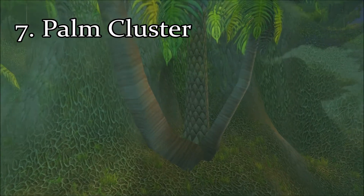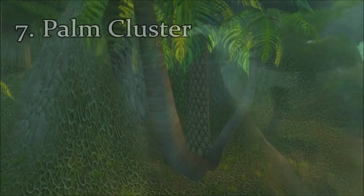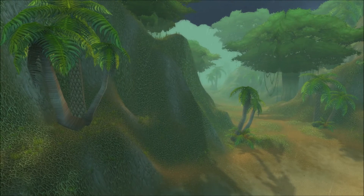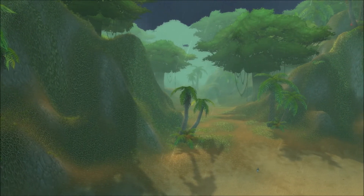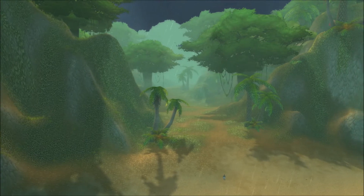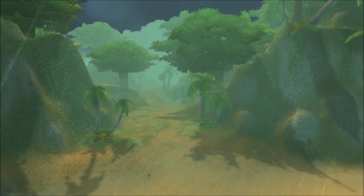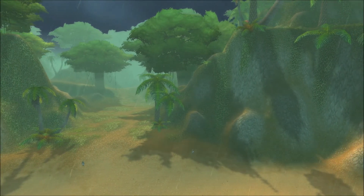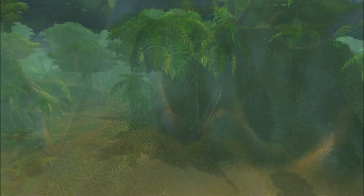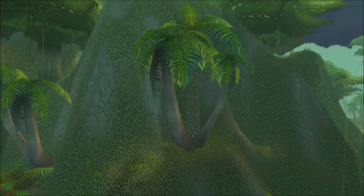Coming in at lucky number seven, we have the Palm Cluster Trees. This refers to usually two to three smaller palm trees growing within close proximity to one another, and you can find a lot of these growing along the coastline of Stranglethorn Vale. These trees are very realistic looking compared to real palm trees, and I believe they really accentuate the tropical feel of the zone.